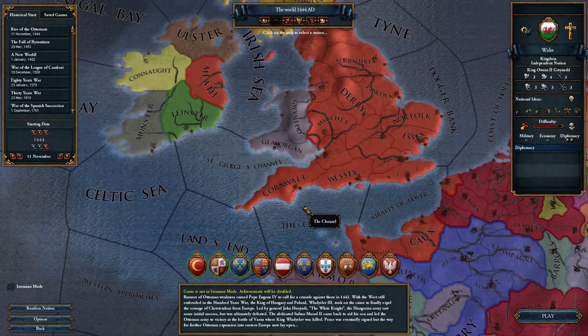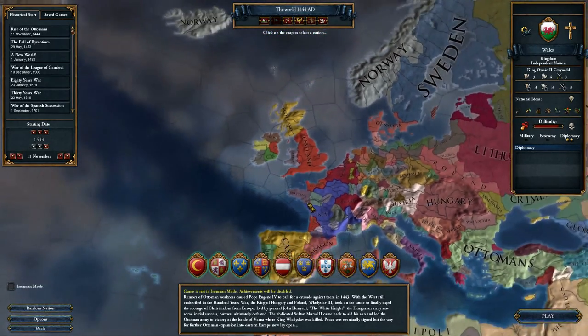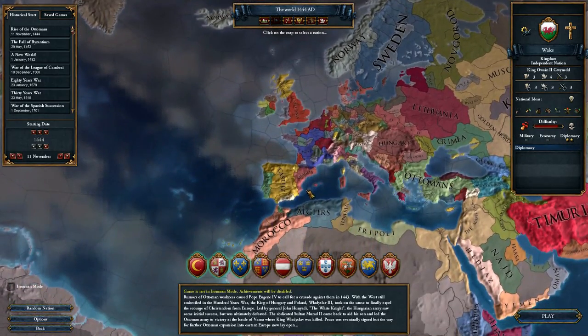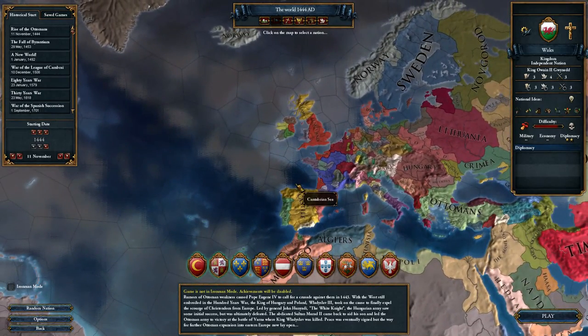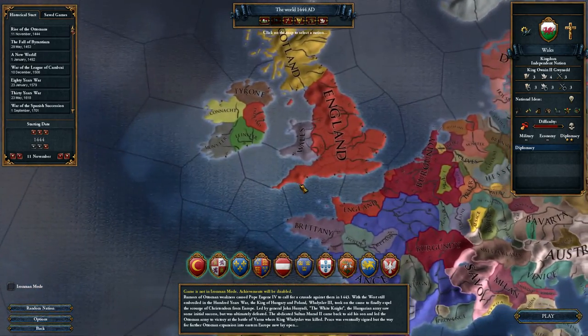Hello everyone, I'm Mikey B and welcome to a new series of videos on my channel about Europa Universalis 4. Today we're going to be playing as the Welsh or Wales, and to get access to the Welsh faction I downloaded a mod called Independent Wales through the Steam Workshop.